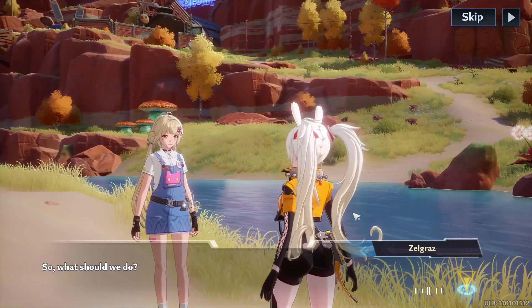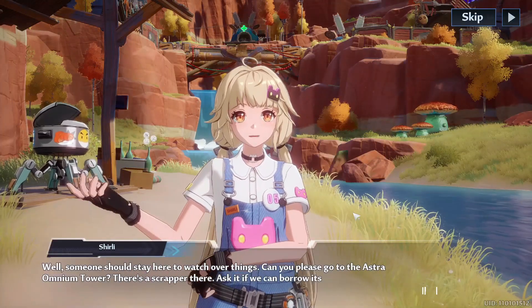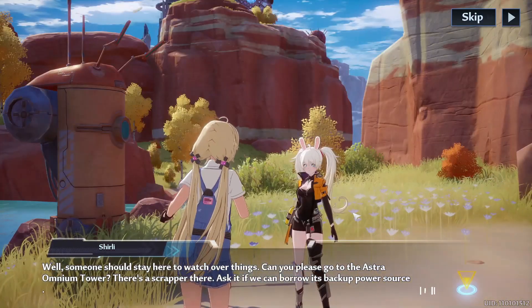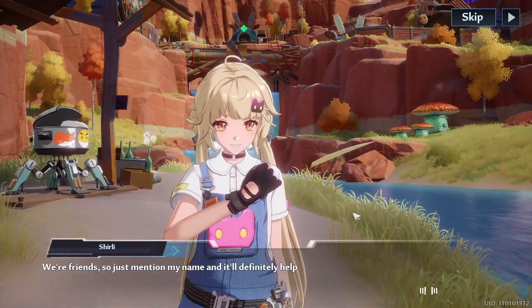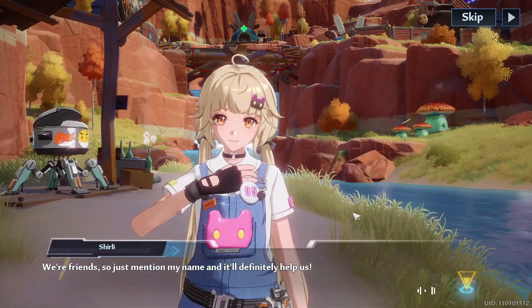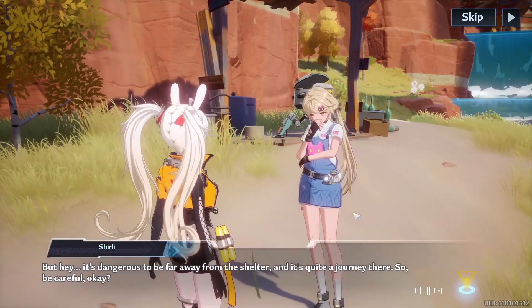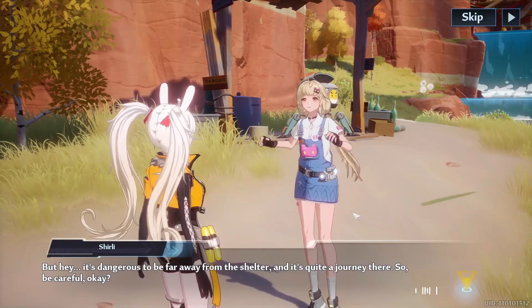So what should we do? Well, someone should stay here to watch over things. Can you please go to the Astra Omnium Tower? There's a scrapper there. Ask it if we can borrow its backup power source. We're friends, so just mention my name and it'll definitely help us. But hey, it's dangerous to be far away from the shelter, and it's quite a journey there. So be careful, okay?